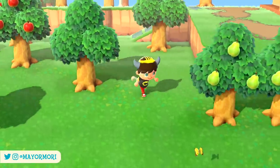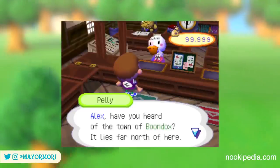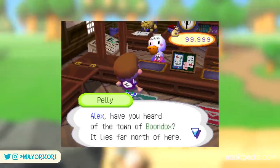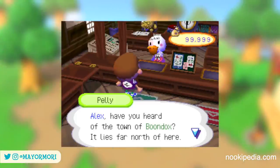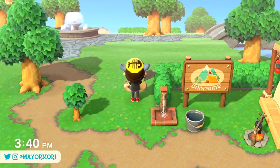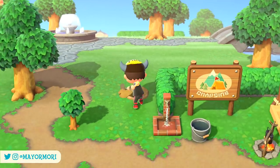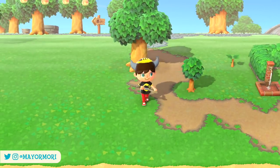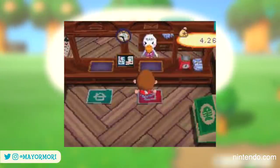Furthermore, the Wild World post office offered a way to donate your hard-earned bells to the Boondocks, a small town north of your Wild World village. This was a mechanic and side quest designed to make you appreciate your wealth of bells, but also unlock rare feather items while helping develop another town. After donating over 3 million bells, the Boondocks would change its name to Boondopolis, which was always pretty satisfying.